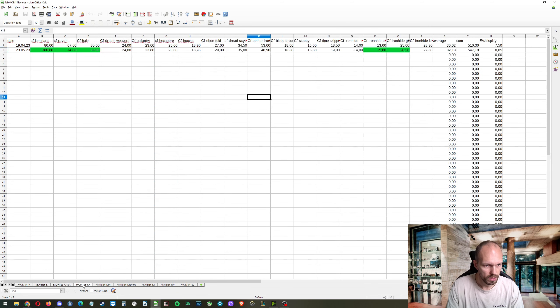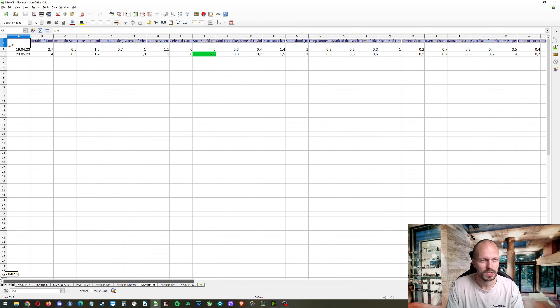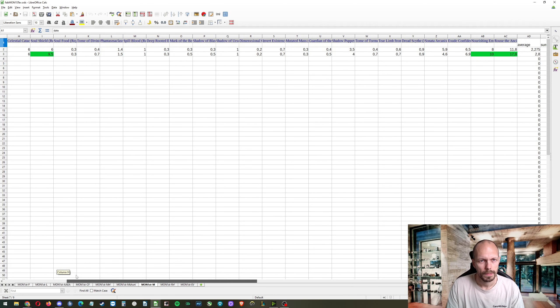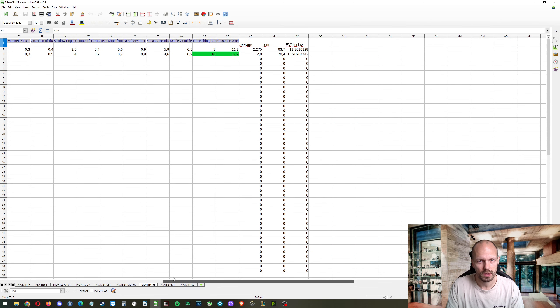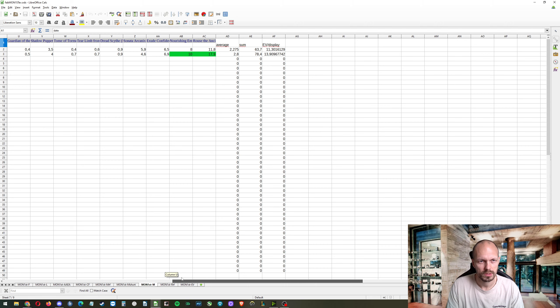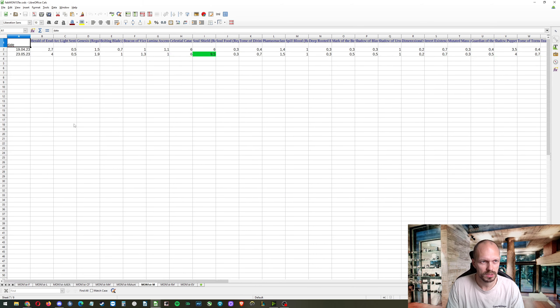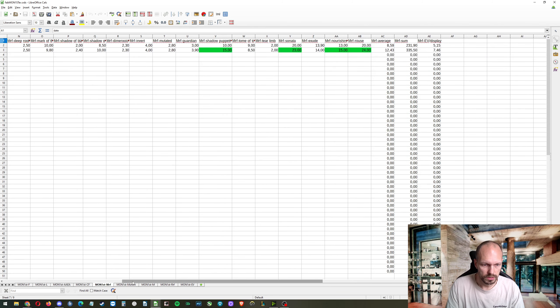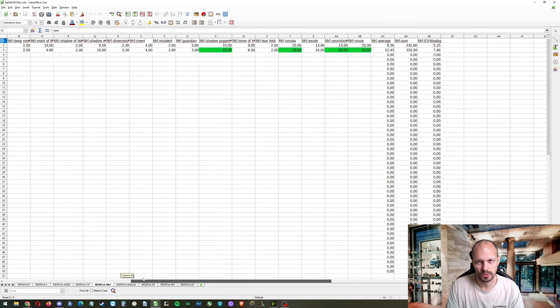Now the Monarch first edition majestic rainbow foil short-printed majestics — the expensive ones went up even more, the cheap ones basically stayed the same. That's the rainbow foil. I highlight in green anything that went up at least 10% and 2 euros.